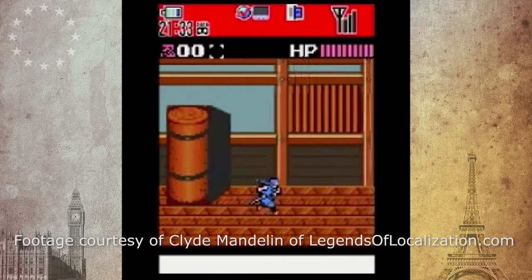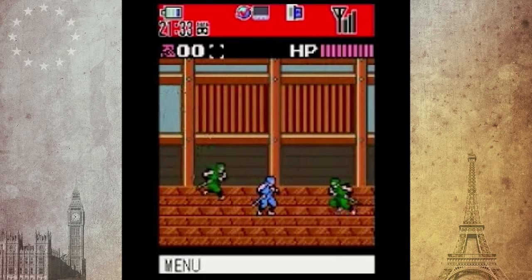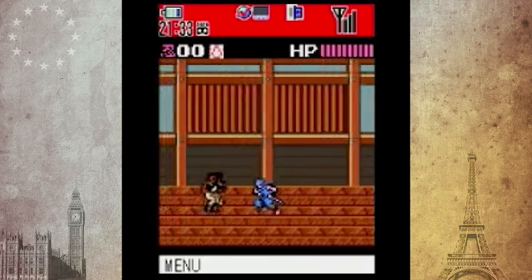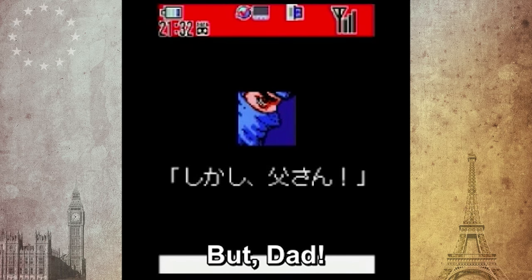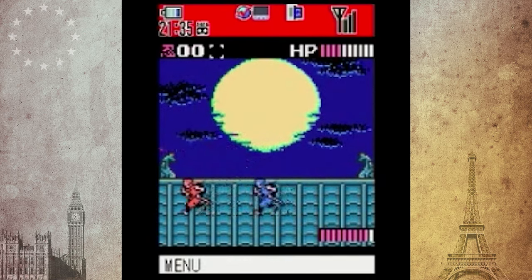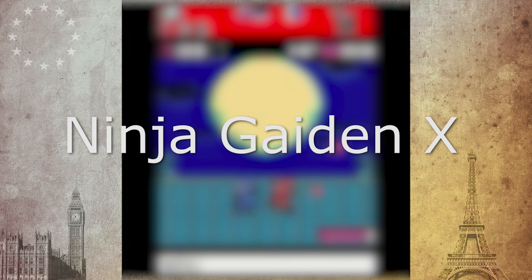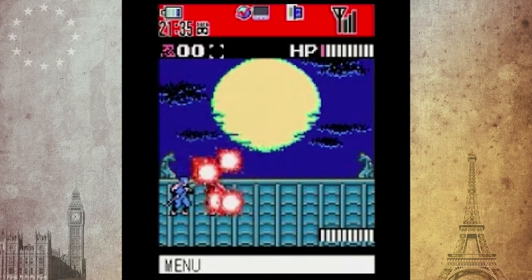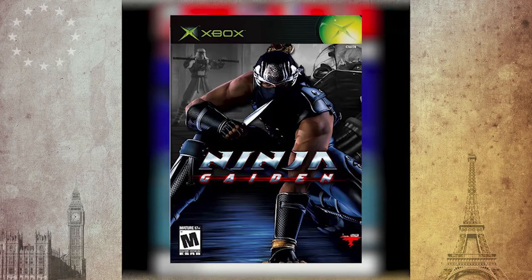The other title the West never saw was Ninja Gaiden X, a mobile phone prequel to the series. This game inherits the gameplay of the original NES games and has Ryu face off against his father. There isn't much to the game besides killing a few enemies. The most interesting detail about this game might be its title. Calling the game Ninja Gaiden X might make sense to us Westerners, but the series was actually called Ninja Ryukenden in Japan. Although the retro games don't have the Ninja Gaiden handle in Japan, the modern games for the Xbox and beyond do.